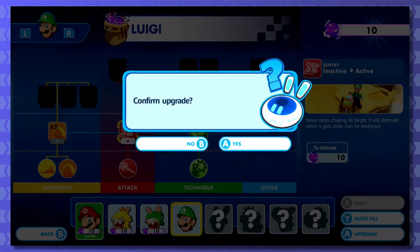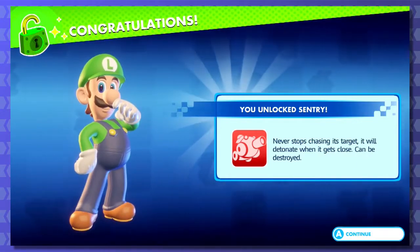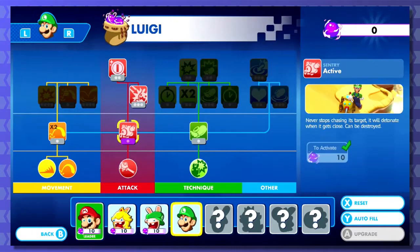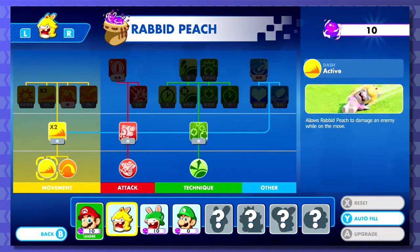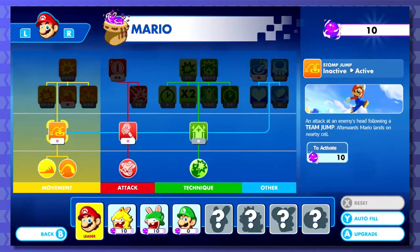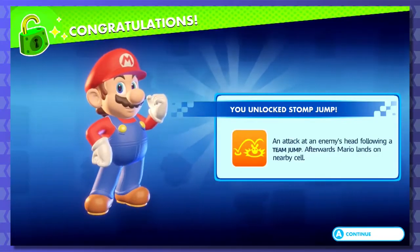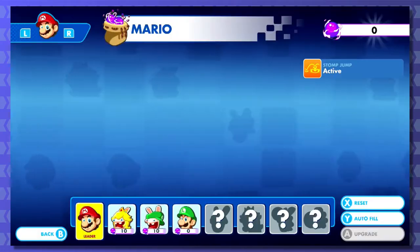I think I'll get that Sentry for Ouija - never stops chasing his target, detonates when it gets close, and can be destroyed. Cool. So Ouija got a new ability. And for Mario, actually, this Stomp Jump seems like a uniquely Mario thing, so I'm gonna spend that one because I am using team jumps a lot and the ability to land on enemies could do more damage.